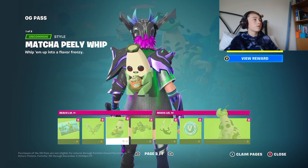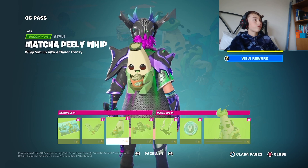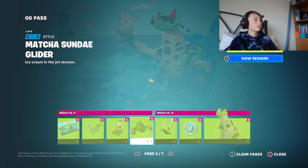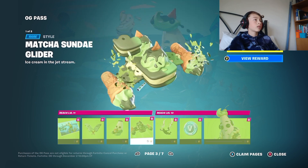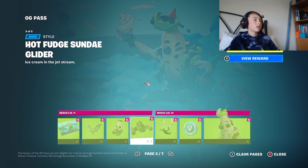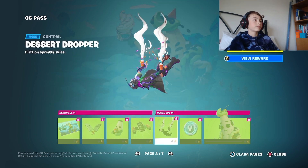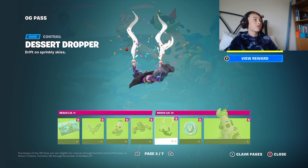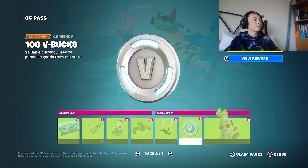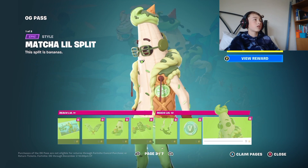Oh, are there multiple styles? There might be multiple styles here. Let's have a look — oh, brown version! The matcha sundae glider. There's also a brown one, lovely. And then the Dessert Dropper — love that. V-bucks, matcha Lil Split, and then I'm assuming there's also a chocolate version.